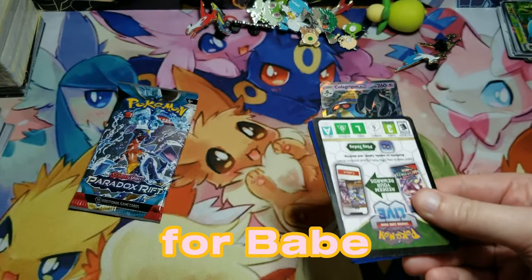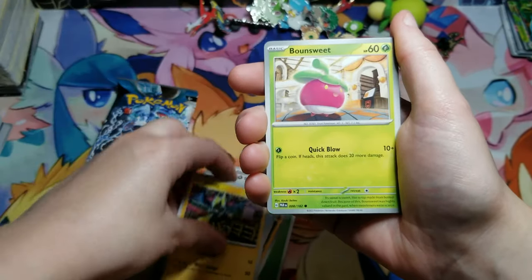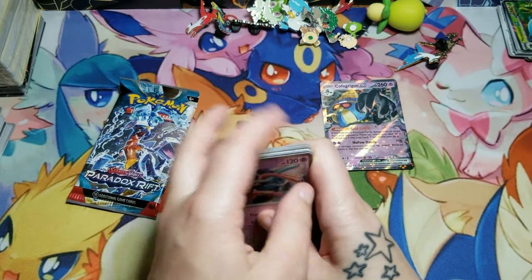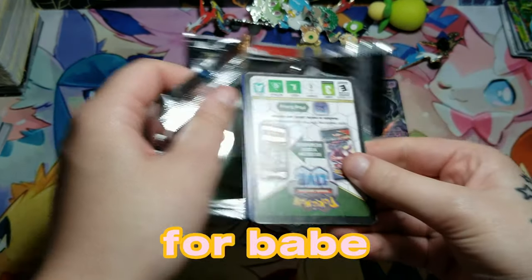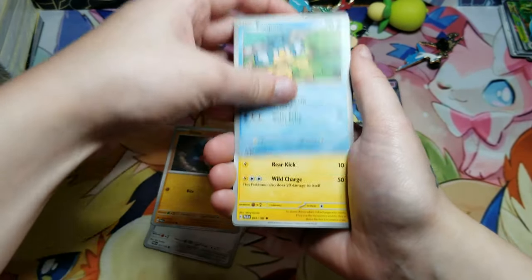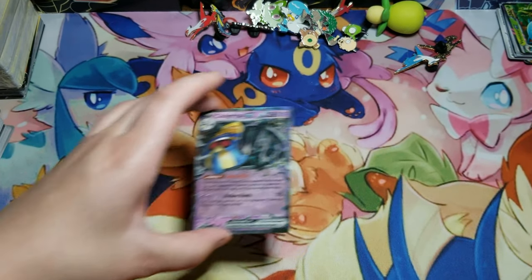We're on the second to last pack for babe. The artwork in this set is stunning. Shark Cadet reverse, Oricorio reverse, and a Deoxys — I wonder how playable this Deoxys is going to be. Down to the last pack for babe — hopefully some last pack magic. Darkness energy starting off last pack. An Absol — that's trippy — and a Chi-Yu as a holo. Okay, well, my turn.